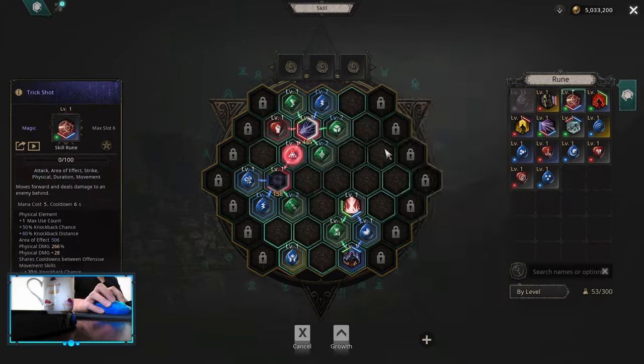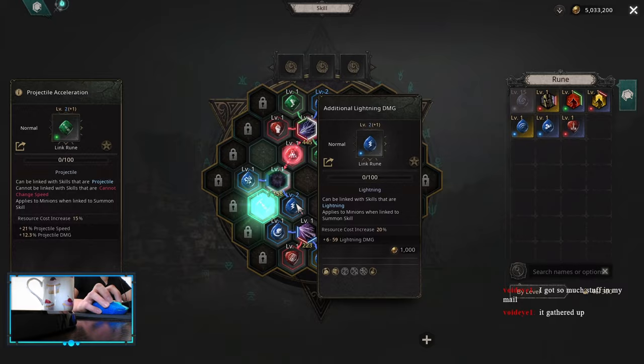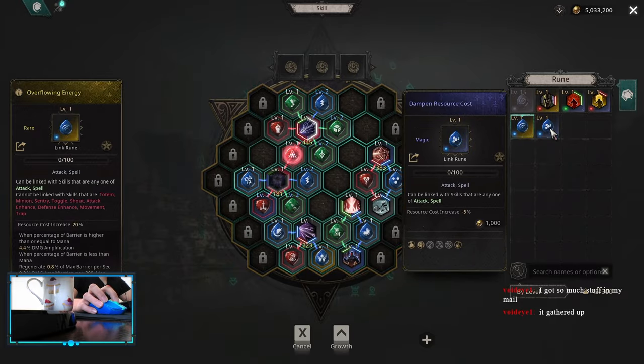I prepared most of the stuff — basically my whole skill board before the run. And I prepared some of the unique items, but nothing else.